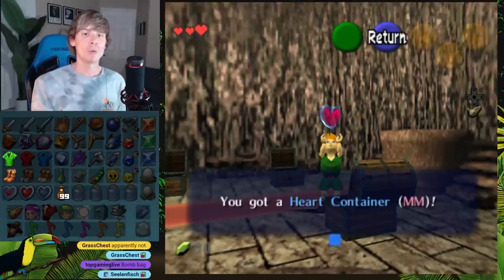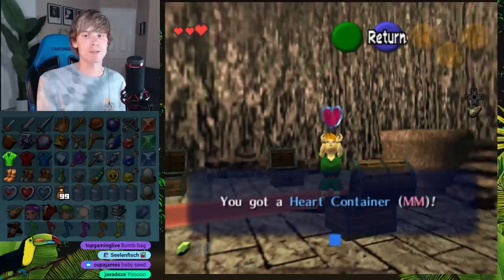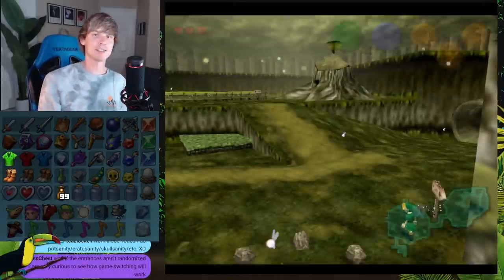Perfect example. We got a heart container and then in parentheses it tells us it's for Majora's Mask. So whenever we go to Majora's Mask, we're going to have four heart containers in that game, but we still just have three heart containers in Ocarina of Time. So that's just how it is.